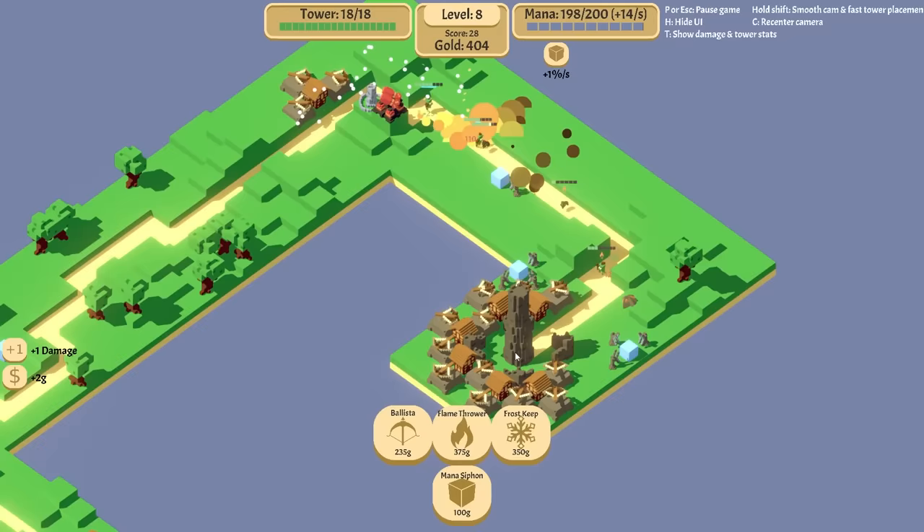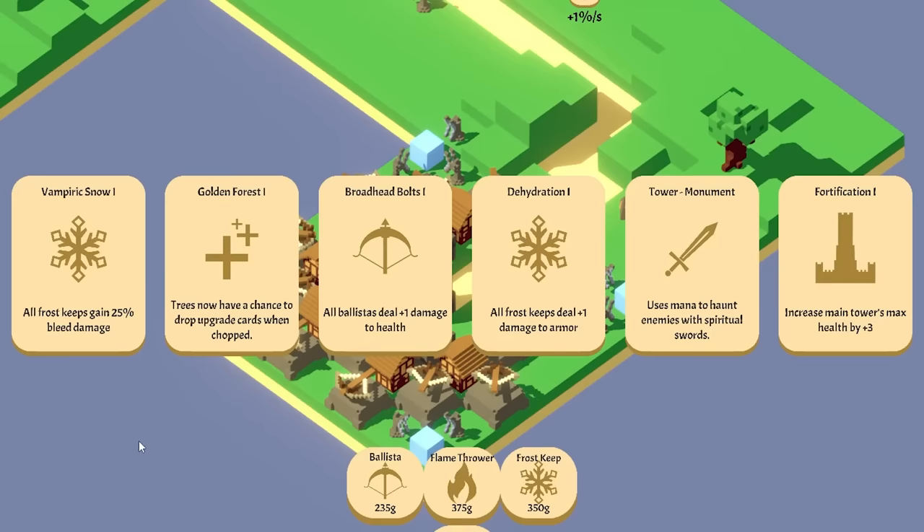I really, really, really need more damage. Fortification. Golden Forest — that one's super strong. But Vampiric Snow... lead damage or armor damage? We could do this one first. You know what, let's get the Golden Forest because that's kind of a rare card.